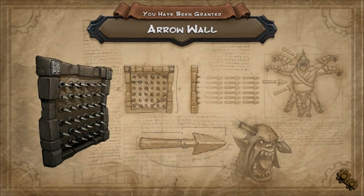Okay, we unlocked a new trap called Arrow Wall. It looks like you just shoot arrows out of the wall — that's what I'm getting out of this.